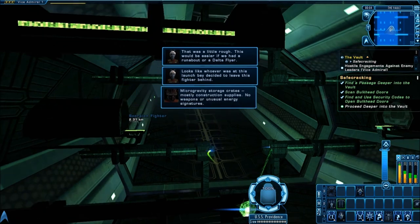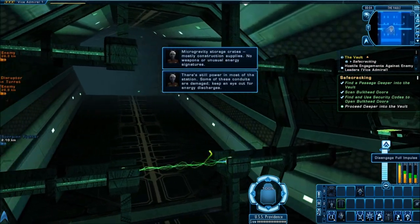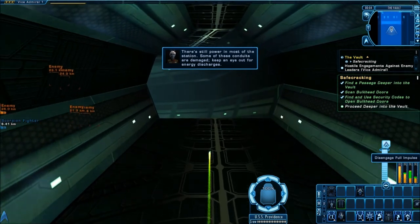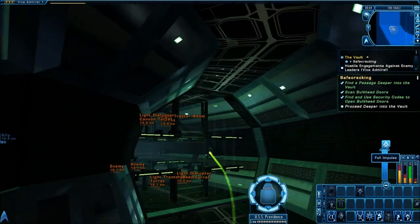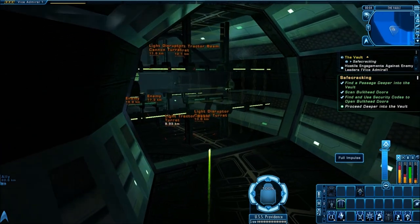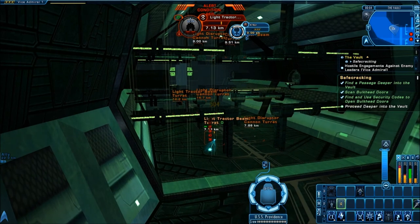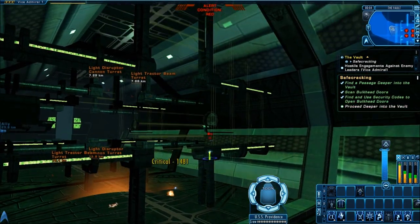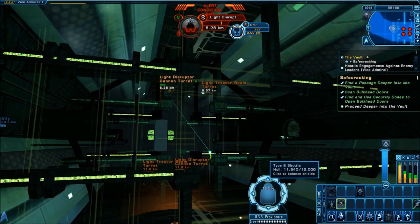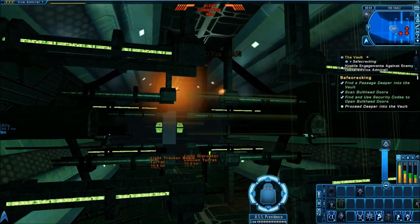If you haven't leveled up to Vice Admiral at this point, that's fine — you can be a lower rank. All the rewards scale up with you. So if you're a lieutenant and can only get lieutenant-ranked things, do this once, get the lieutenant-ranked item, then come back as a Vice Admiral and get the same item at a Vice Admiral rank.